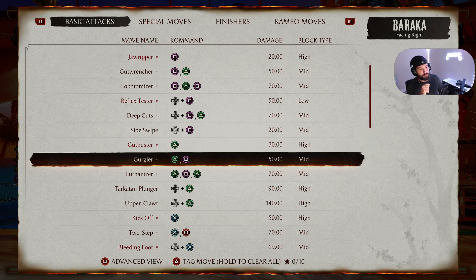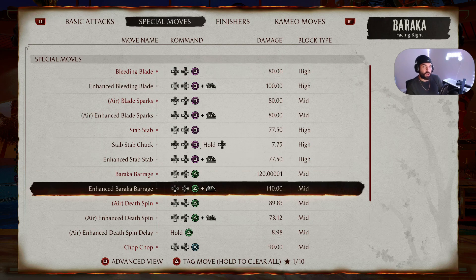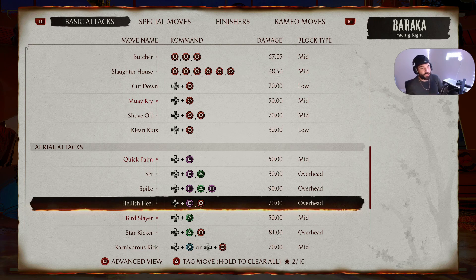For the intermediate combo, tag Gurgler — Gurgler is Triangle Square on PS5 or 2-1 on PC and Xbox. We do that into an enhanced Baraka Barrage to knock the enemy up in the air for an air combo. Enhanced Baraka Barrage is Down Forward Triangle R2 on PS5 or Down Forward 2 Right Trigger on PC and Xbox. Then we tag Hellish Heel — an aerial attack that is Square Circle on PS5 or 1-4 on PC and Xbox.